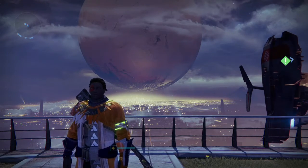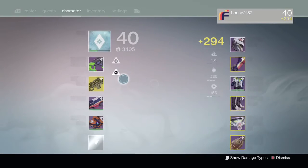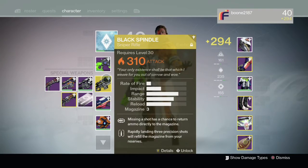They are planning on issuing a nerf for it in the near future with a patch. This will take the Black Spindle down from 310 to 290. Bungie even mentioned that the Black Spindle should have dropped in-game around the 290 mark, where all other exotics are dropping. Essentially, they're going to drop this gun back down to make sure it is at the appropriate light level whenever somebody acquires it in the near future.